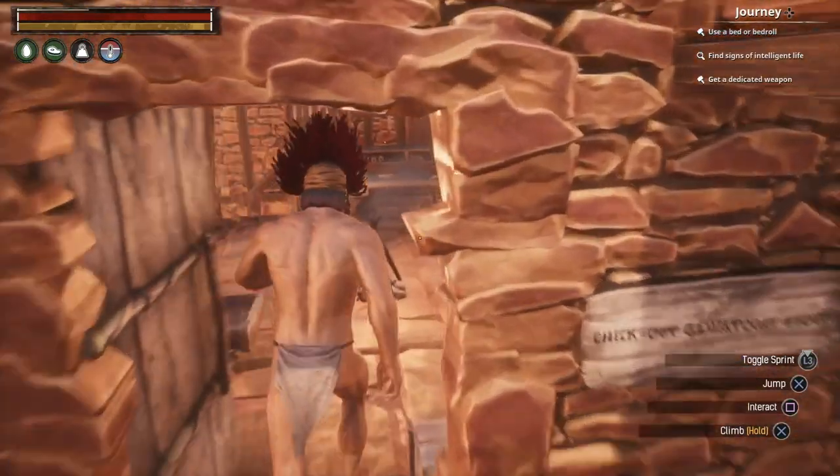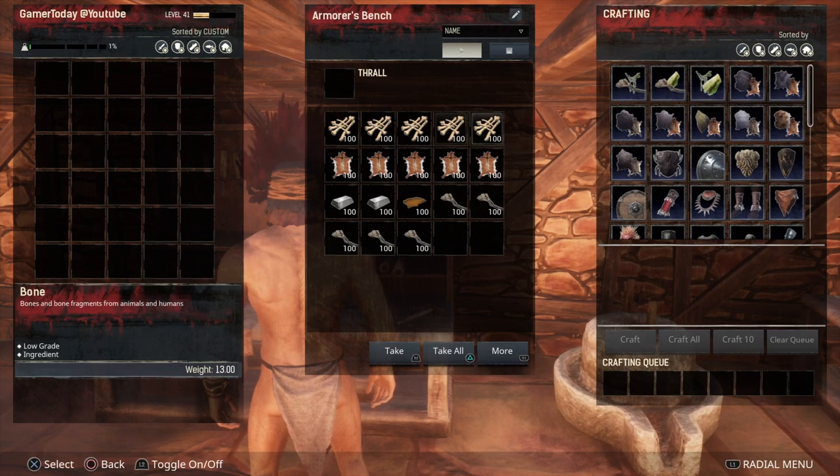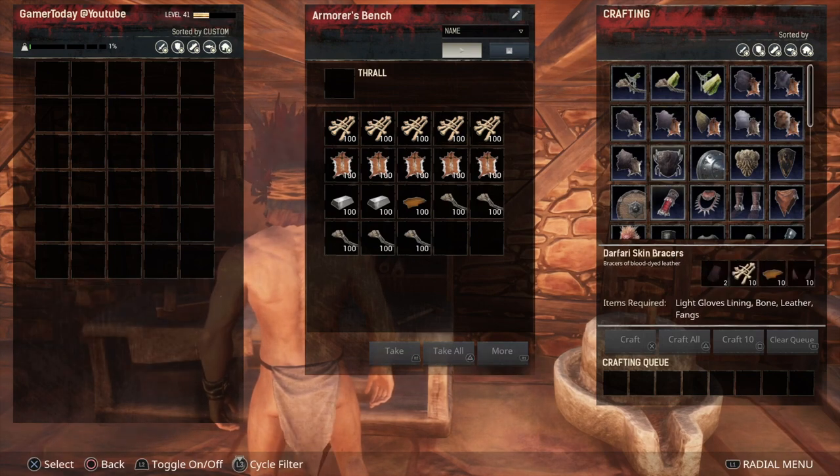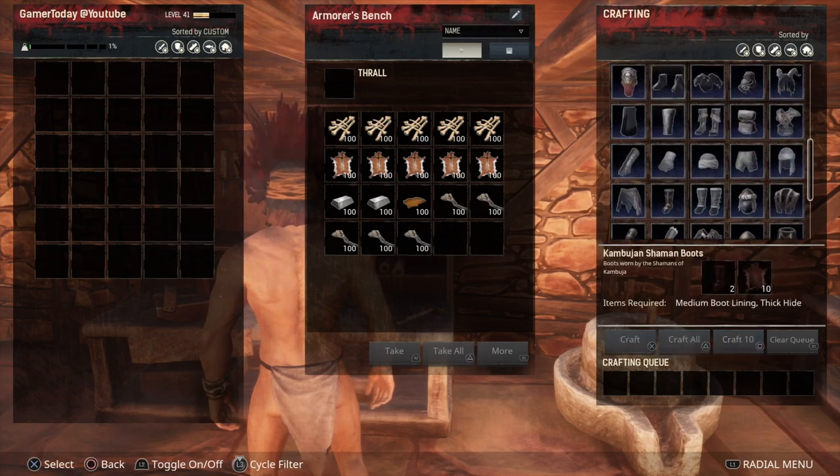Welcome to the guide on the armor's bench. Let's talk about how we get armor in this game. Obviously armor is dropped by certain enemies and you can get lucky, but you still want to be able to make your own armor. This is where you're going to make everything.